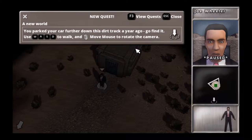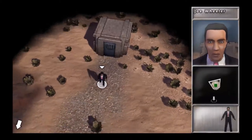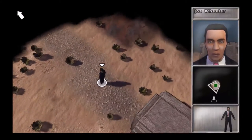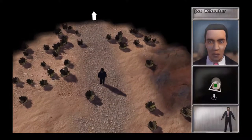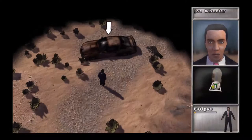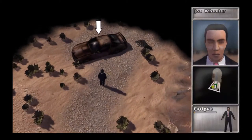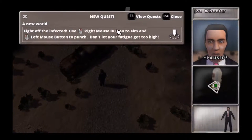This one had an interesting UI to me. Joe Wheeler is who you are in the corner and you kind of look at yourself the whole time, unless the camera jumps around. You click on the ground to move, sort of Torchlight or Dungeon Crawler-ish. R-W-A-S-D keys, punch with the mouse — left click to punch, right click the mouse. And fight off the infected, which is the plot, I guess.